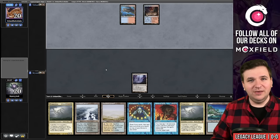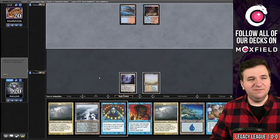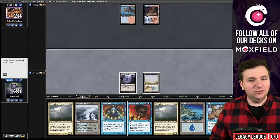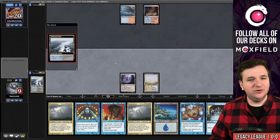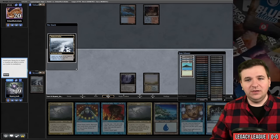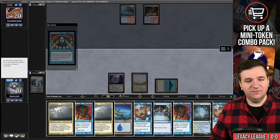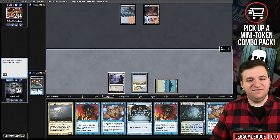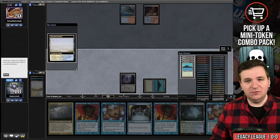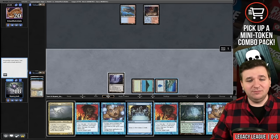They play a Scalding Tarn and we play Flooded Strand, passing. They miss their land drop. We find a Preordain, so we'll fetch first to thin — grab Tropical Island — then cast Brainstorm. They're thinking on the Brainstorm; it resolves. We put back Progenitus and a land, then fetch the basic and play Preordain.